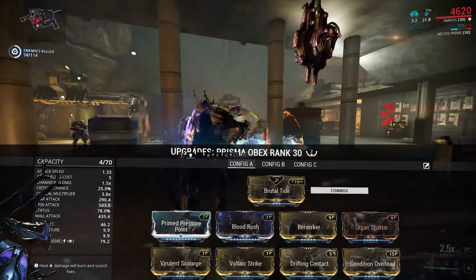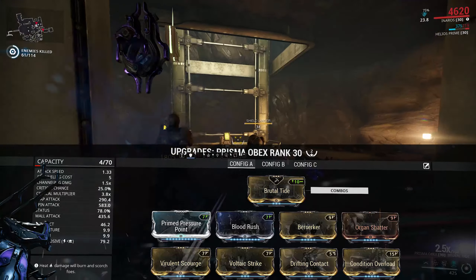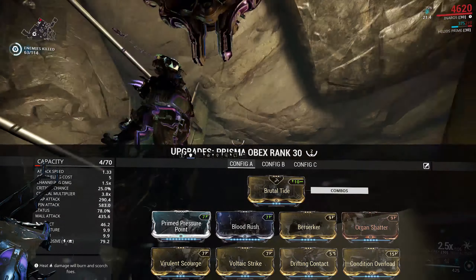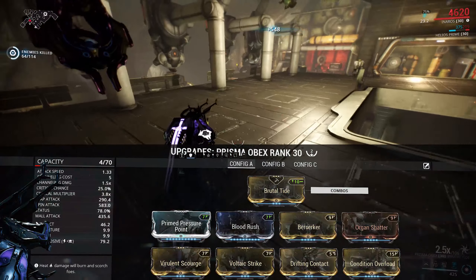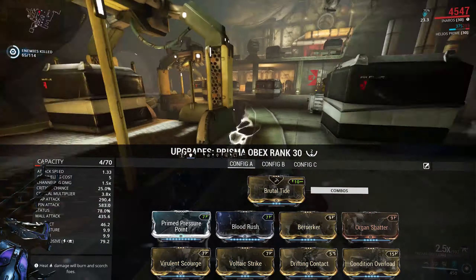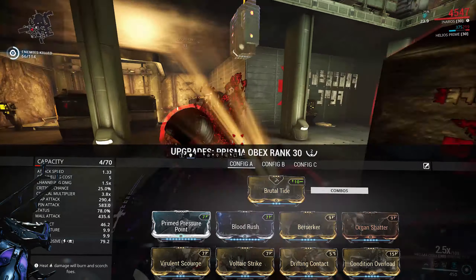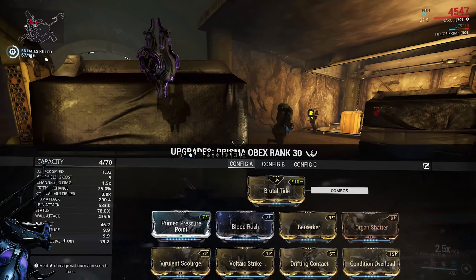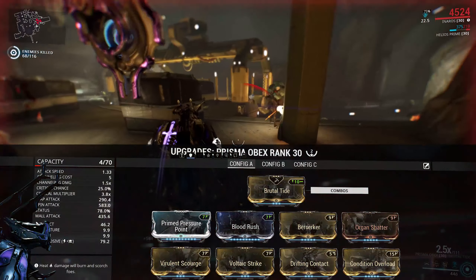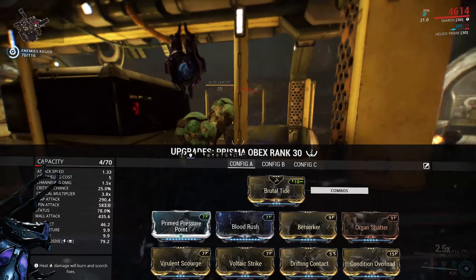For the third mod slot there are a couple of options. You could go with the new Entropy Detonation augment if you enjoy ground finishers, or if that's not your style you could run Condition Overload and really push damage output. I wouldn't recommend Shattering Impact — the amount it removes per hit is simply too low to be of real use. I'd much rather run Corrosive, especially on a status-based weapon, since it does a better job of stripping armor.